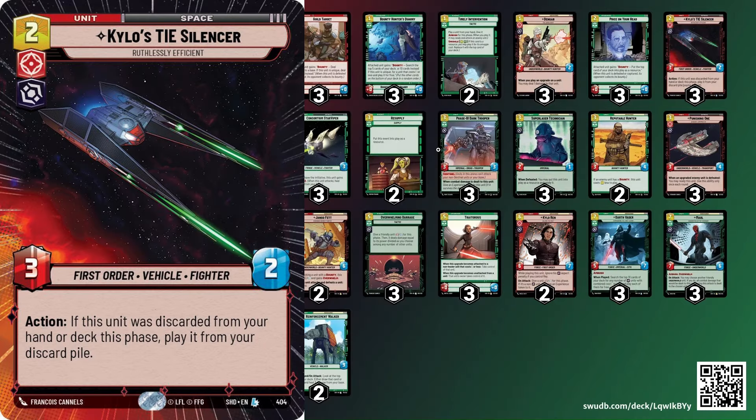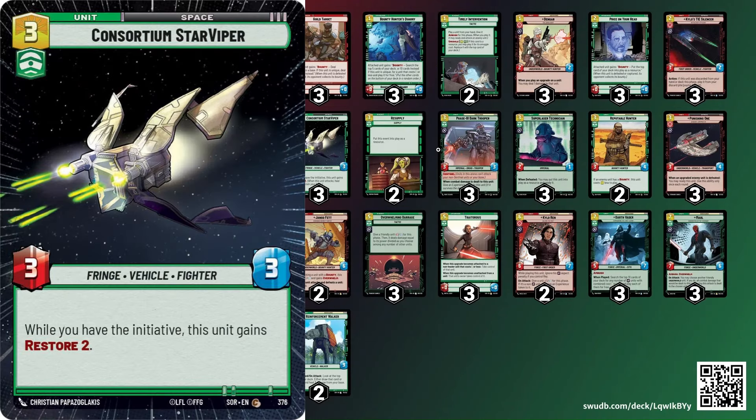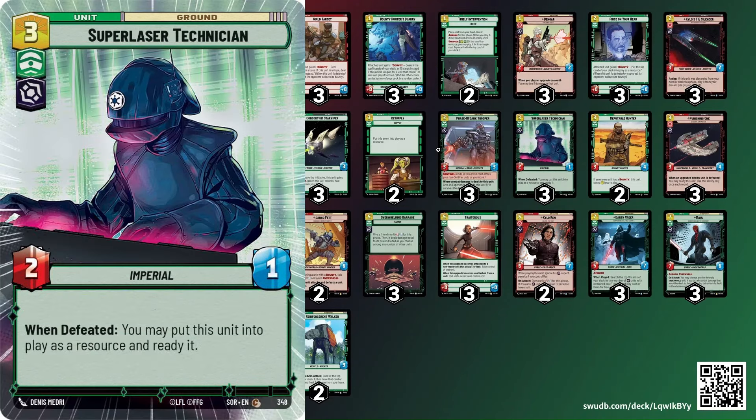We have three Kylo's TIE Silencer — it's a very good turn-one play, good in space, and Vader can get it with his ability, which is what we want to do. On turn two, we're either playing Consortium to deal with a space unit or, against aggro, we want Subtle Life Gain early. Phase Dark Trooper is another turn-two option — also very good to ambush in on a cheaper unit so that it lives and becomes a 4-4 Sentinel. Laser Tech is obviously a very good play on turn two as well so that we can ramp into Boss the following turn.